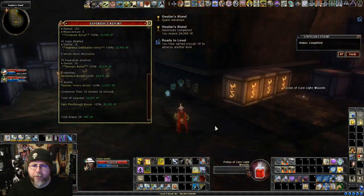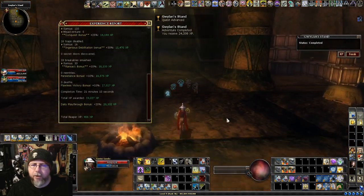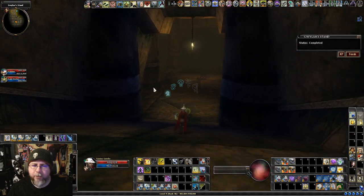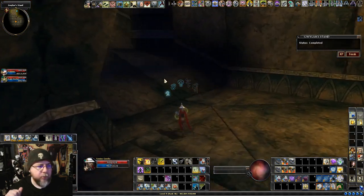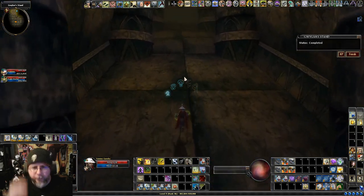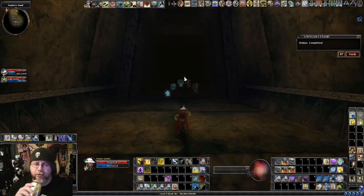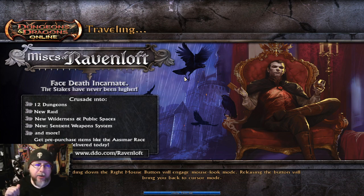25,000 experience. No extra chest here because we didn't have any named mobs. There can be two different named mobs that spawn in here — I don't know their names off the top of my head. But one spawns a chest in the back and one spawns a chest right there. The one that spawns by that pillar drops a kind of interesting crossbow for low-level inquisitive builds. It's not great, but it's interesting.